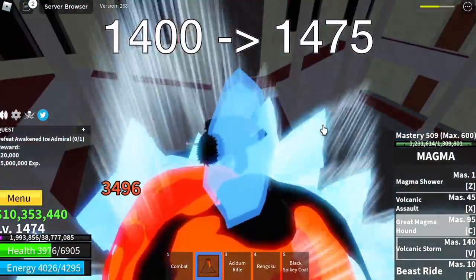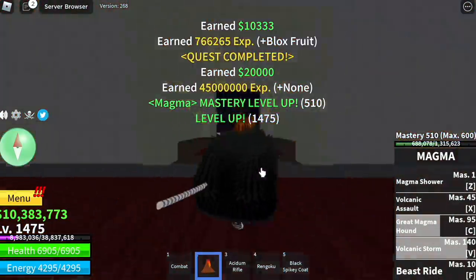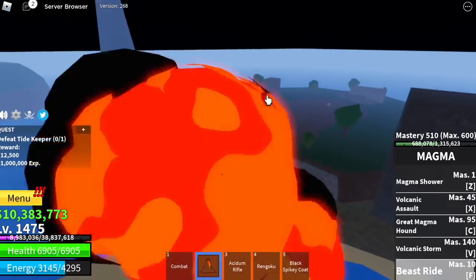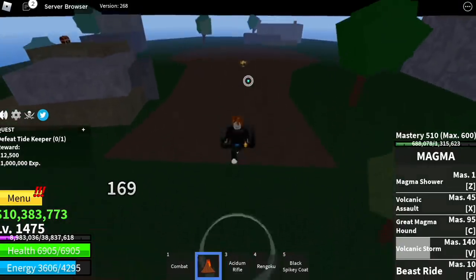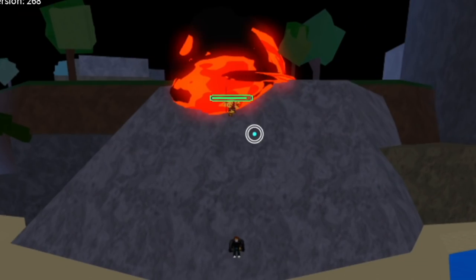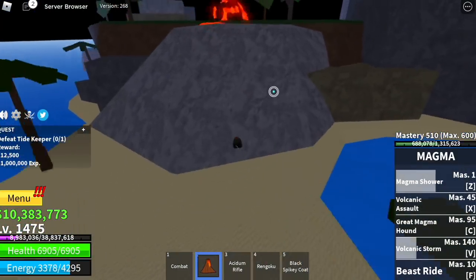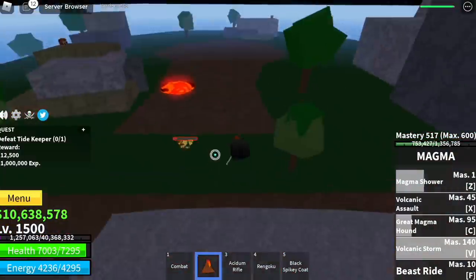When you reach level 1475, move on to the final grinding island: the Forgotten Island. Go straight to the Tide Keeper — he's easy to defeat. Lure him into this area and he will not summon his Sea Beast; he'll just keep going back to his spawn point. Do server hop until you reach level 1500.